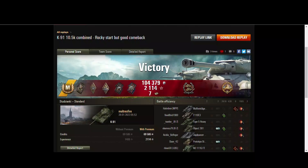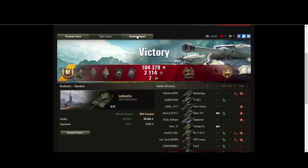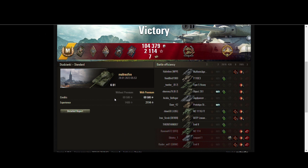Hard to believe he started this game on 29 HP. He spread damage across nine separate tanks on the enemy team and assisted or spotted on the remaining three — 12 tanks affected in total. Just a monstrous game from Multris Fire, losing only 12,000 credits while shooting that much gold at tier 10. A phenomenal game that perfectly exemplifies just how underrated the K91 can be.